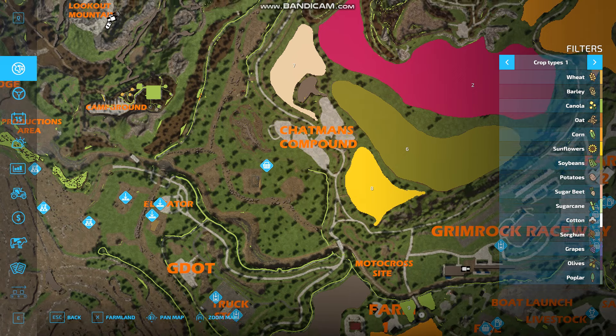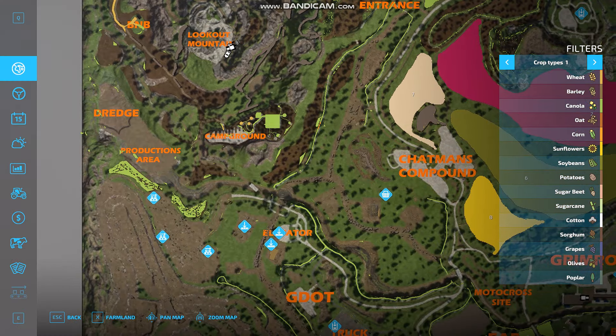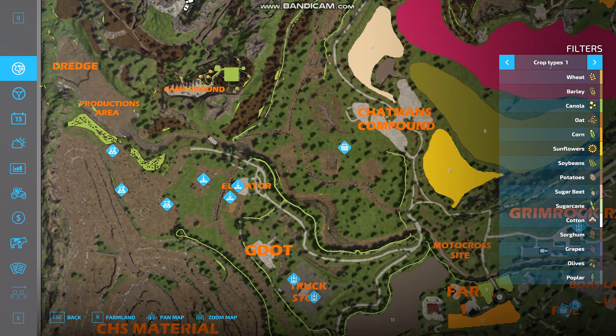Also, if you look at the map you can see there is some canola appearing randomly in locations. I have no idea — it's technically not even there if you go look at it on the map, it's gone. This is our first map, I'm still learning, and I haven't been able to figure that out yet. Once I do, I'll put out an update.